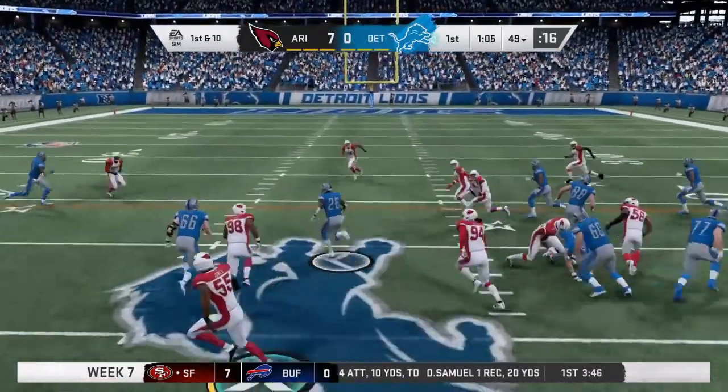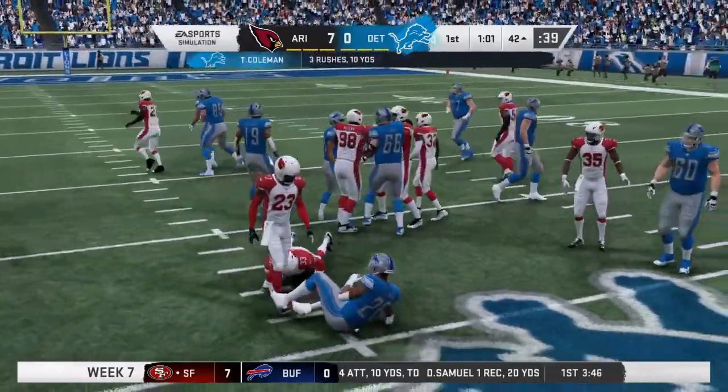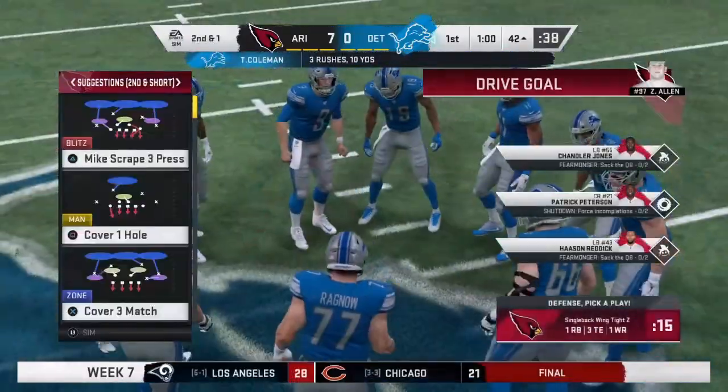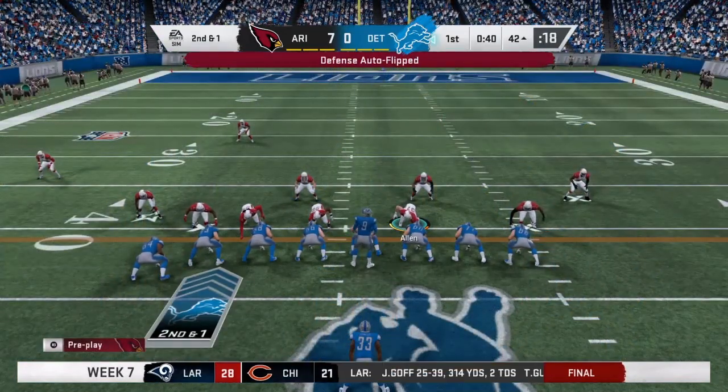They'll run with Coleman on first down, now he's tackled a yard short of the marker — good gain of nine on first down. The previous run good for nine, here's second and a yard.